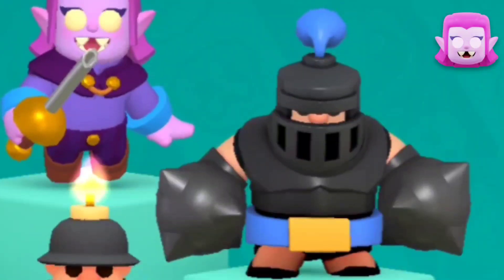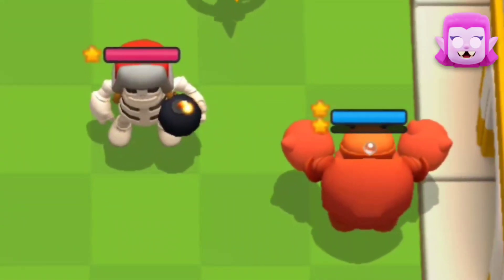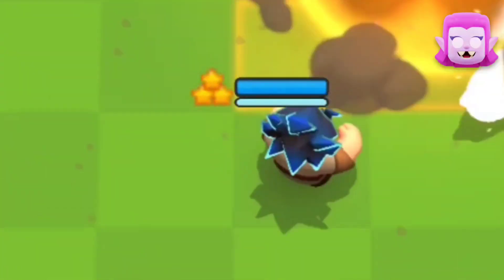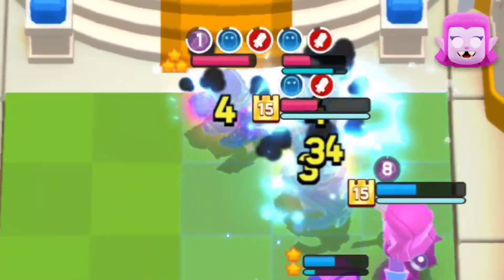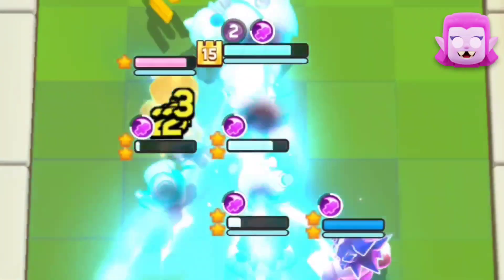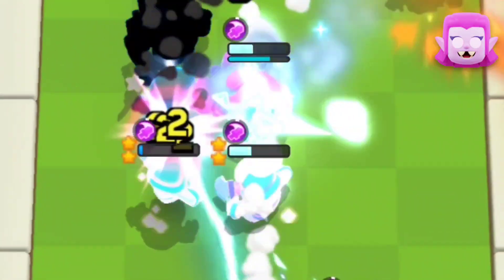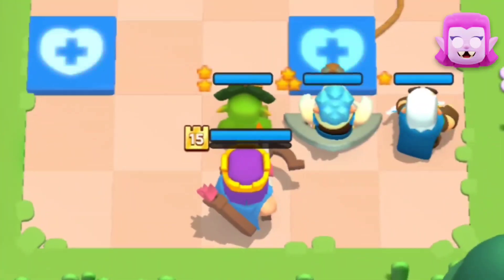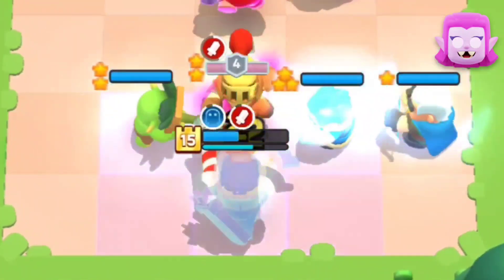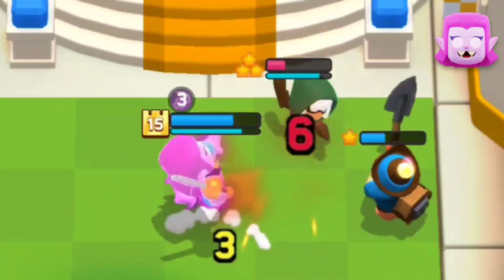For the Countess deck we have the Mega Knight, the Electro Wizard, the Lumberjack, the Miner, and the Ice Wizard. Mega Knight is a great tank and essential for a Countess deck. The Electro Wizard has great stun potential, capable of stunning the entire board. The Lumberjack provides insane value at the start of the round with his Clash ability because the speed boost allows your core minis to charge their super way faster. The Ice Wizard just gives crazy value. And finally, the Miner allows you to lure the Bandit at the back and then disputes the Bandit.